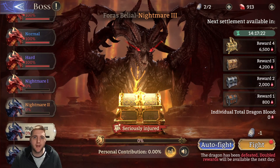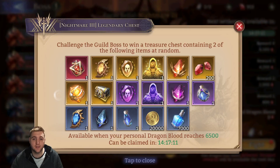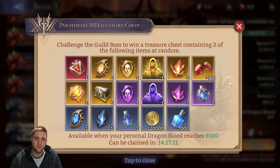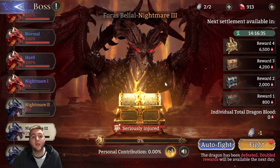It's easier for me to talk about it accurately. Some of the potential rewards in the Nightmare stages include Myth Essences, Legendary Crystals, and Legendary Sage Soulstones — probably the most valuable drop. Second is probably the Legendary Skill Crystal, then the Summon Crystal, the Psychic Power, and the Myth Extract. The top row is the most valuable stuff, so very valuable rewards, definitely worth focusing on.